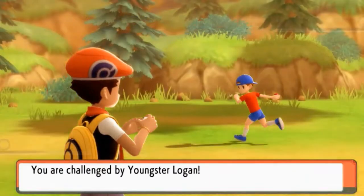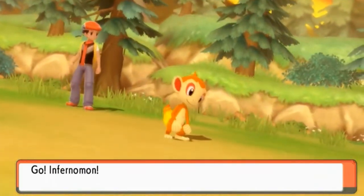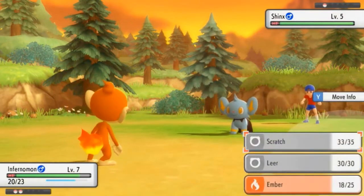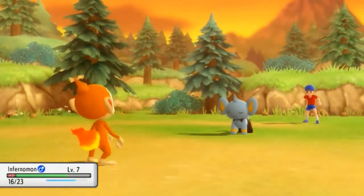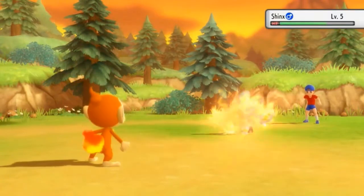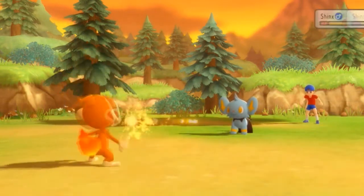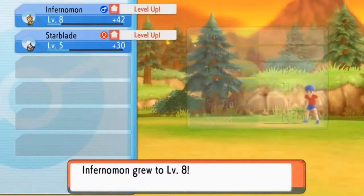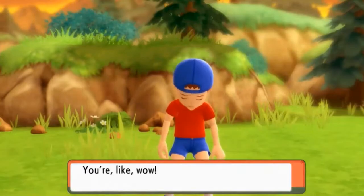Let's battle Youngster Logan — he's coming out with a Shinx. Remember, you can get Shinx very early in this game. Shinx uses Intimidate, which is always nice to see. Let's go with Ember attack — special attack doing good damage. Shinx hits back with Thunder Shock, which hurts. One more Ember attack takes down Shinx. Both Pokemon are leveling up and Starblade has learned Quick Attack!